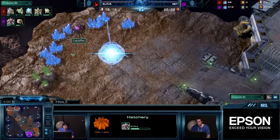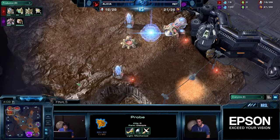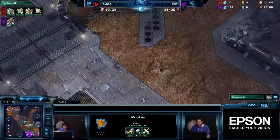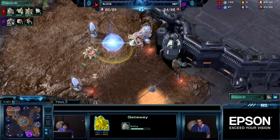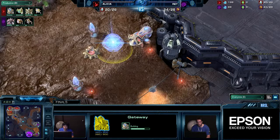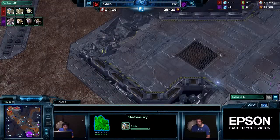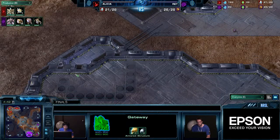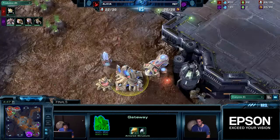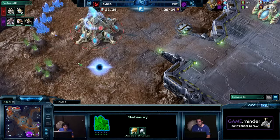How does Ret really confront someone like Alicia, who's phenomenal at turtling? We saw him play against IdrA where even if his two-base aggression fails — because Alicia loves a two-base Blink, loves two-base DTs — even if that doesn't work, he can fall back and play heavy macro and defend against anything Zerg throws at him. This is also a great two-base Void Ray all-in, because you can charge up on the rocks, kill those, and all of a sudden your Void Rays come in, or they swing around to the main first, warp in some units, and attack the third base. There's a lot of ways to really stretch your opponent out.